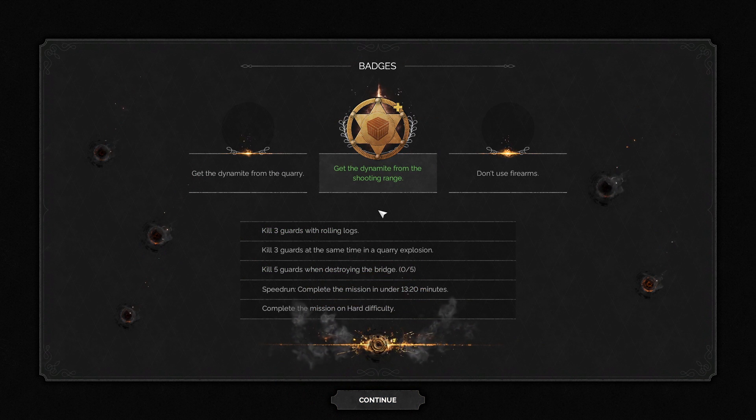There are also challenges for higher difficulties, which can add more enemies in more locations, reduce your ammo, and speed up the time it takes for you to be detected. Rather embarrassingly, I took about an hour to do a mission where the challenge was to do it in about 17 minutes, so there's definitely a lot of room for improvement.